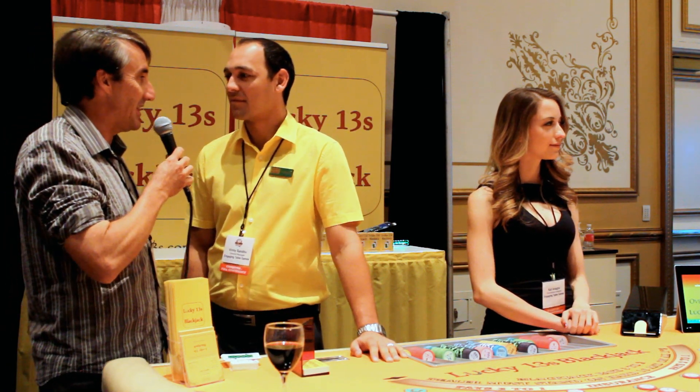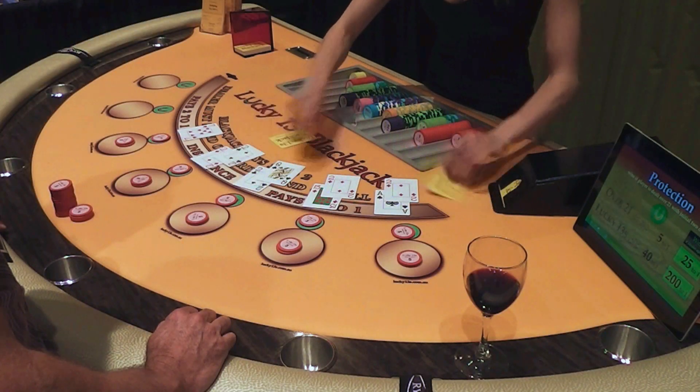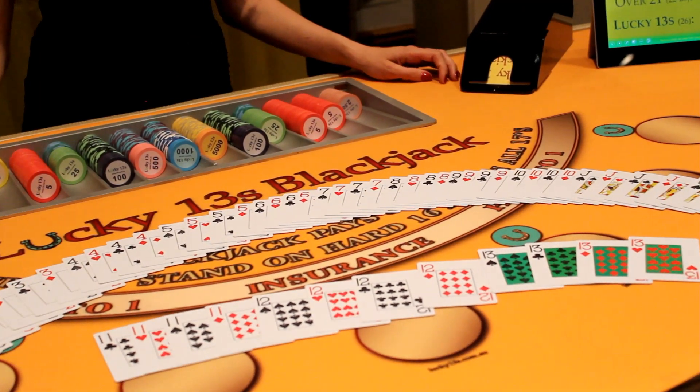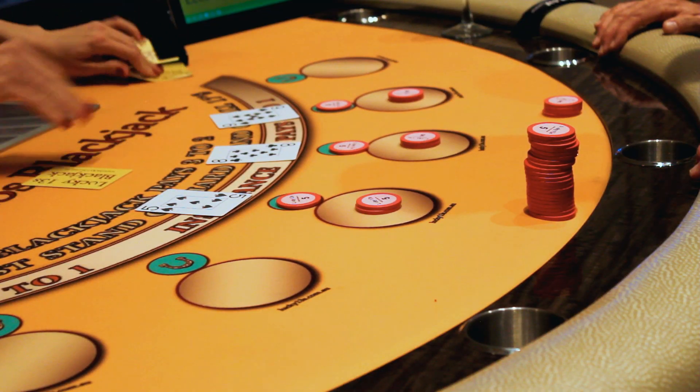Vinny, can you tell me the thrust of the game? It's quite simple, Mike. It's basically blackjack, but it's actually based on an alternate deck, and the deck includes cards worth 11, 12, and 13. So that's like 11 of hearts, 11 of diamonds, 11 of spades, 11 of clubs. So that adds 12 cards to every deck.